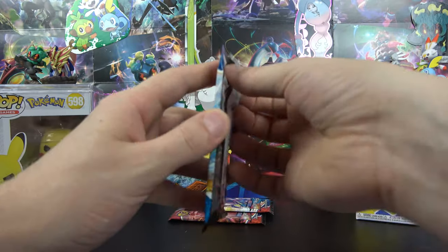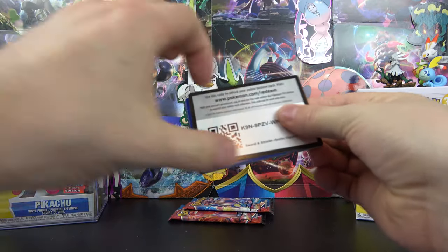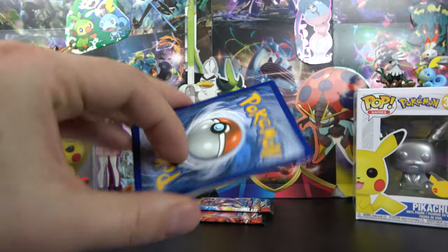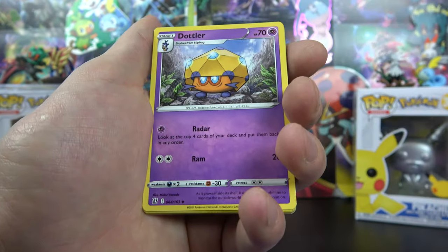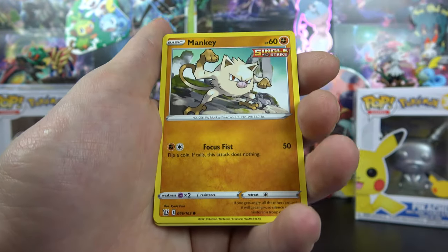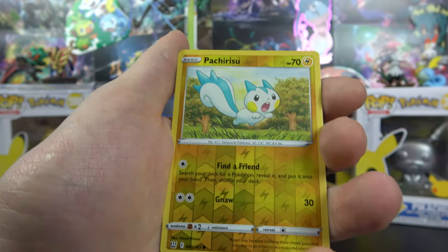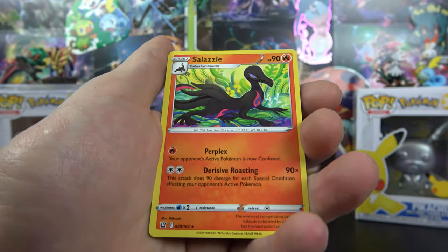Hopefully we pull another V card, or something better — maybe a secret rare, that would be awesome. We have a Level Ball, Pignite, Dottler, Remoraid, Fomantis, Galarian Slowpoke, Mankey, Horsea, Corsola is the reverse, Pecorichu, and on the end a Salazzle.